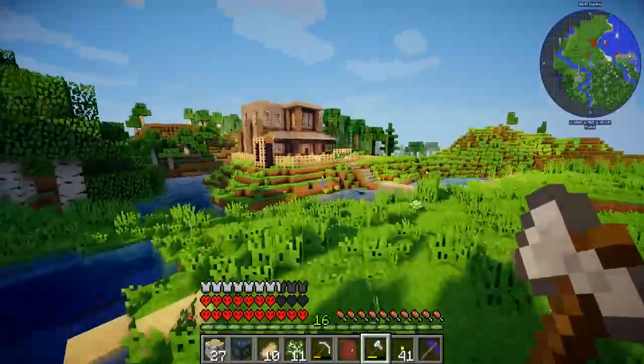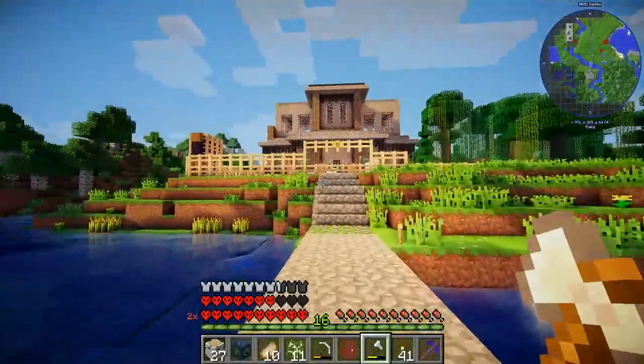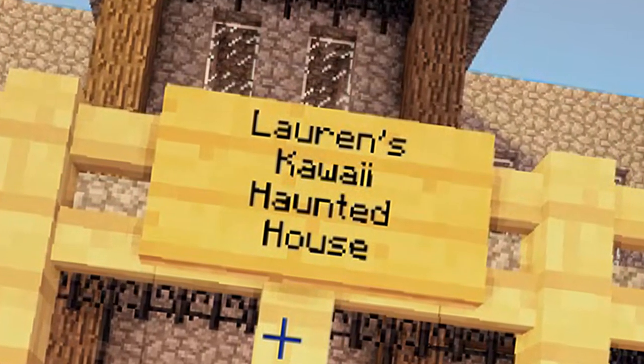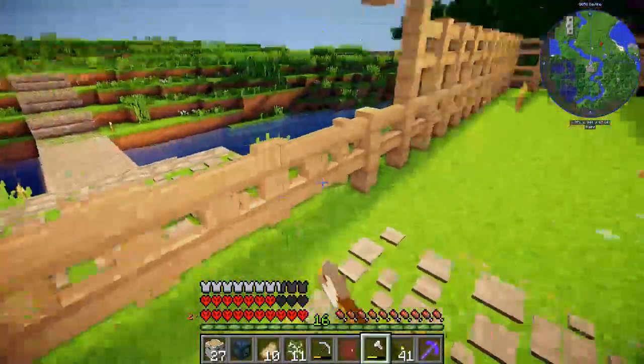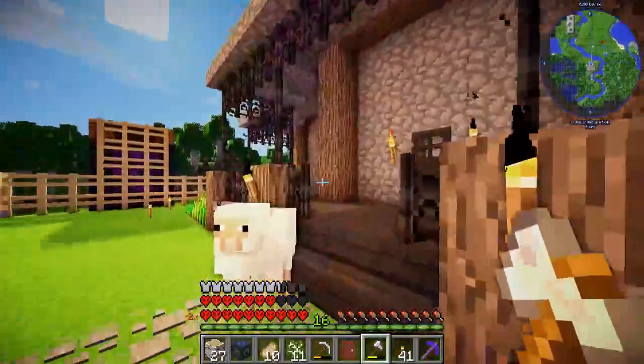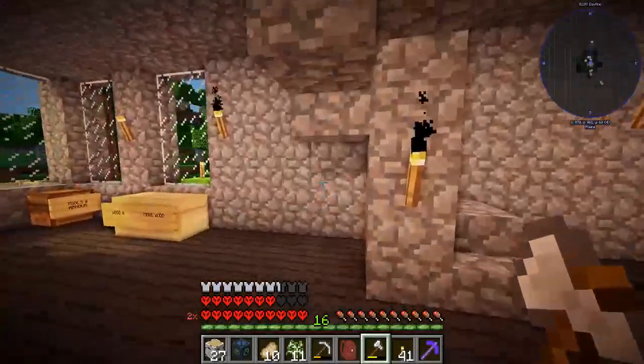Oh cool! Whose is this house right behind mine? This looks like a real creepy mansion. Oh — Lauren's kawaii haunted house! That is so cool! Lauren is my neighbor. I love her house so much. This is really, really spooky and it fits Lauren's creepy personality perfectly.